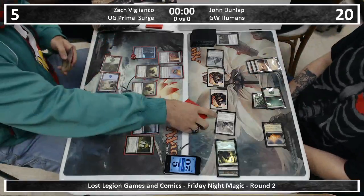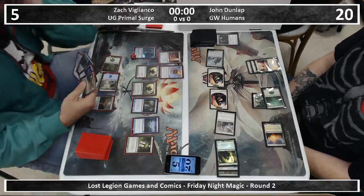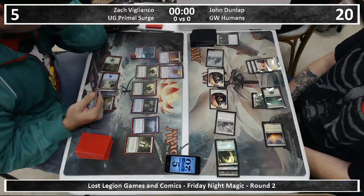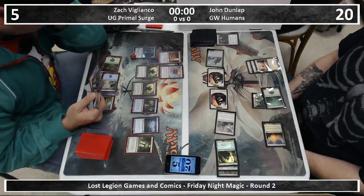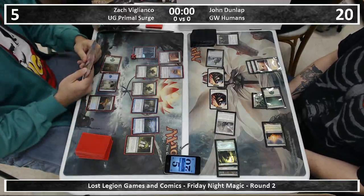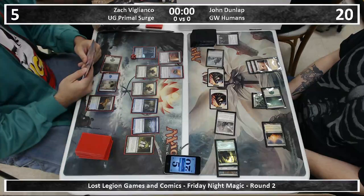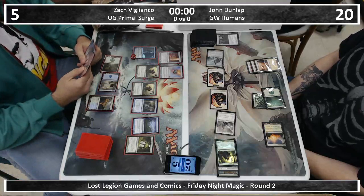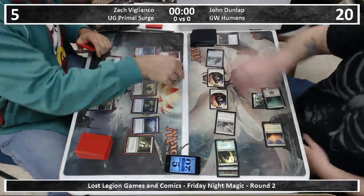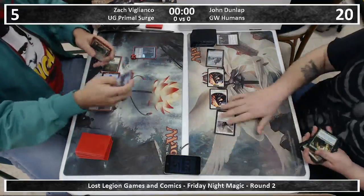Everyone else has some cool symbol — in the Simic one it's like a tree but also watery, Dimir's like a scary spider thing, and Boros is just a white fist. The keyword for Boros in the original Ravnica was Radiance — color mattered. That's all we're saying. It's unfortunate.